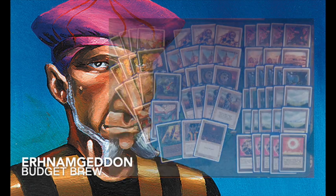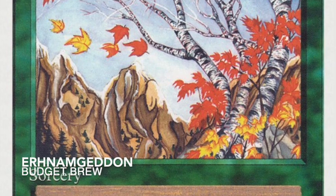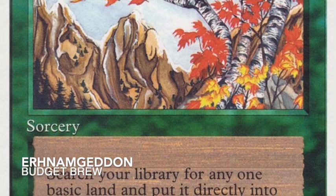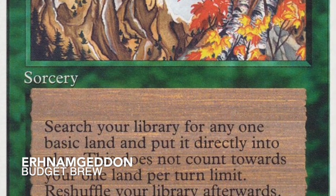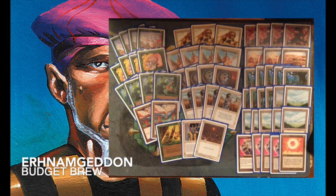There's also Untamed Wilds in the top left corner — originally from Legends but this is a Fourth Edition copy, about two cents. It costs one green and two generic, and searches up any basic land to put into play. It's the only card of its kind in old school and I think it's underplayed. Ernimgeddon is a pretty simple but cool build — great for beginners. It has cheap one-drops like Savannah Lions and Llanowar Elves, plus ramp spells like Llanowar Elves, Sol Ring, and Felwar Stone.